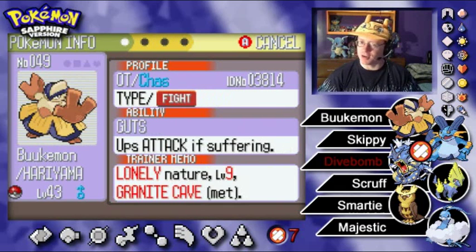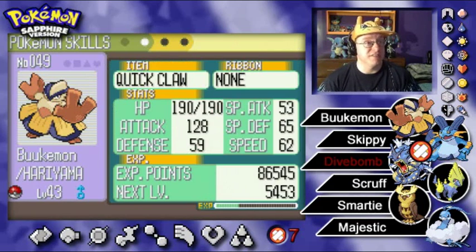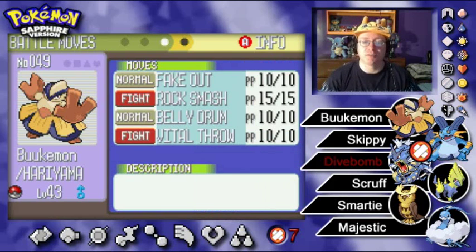Last but not least, we have Bukemon the Hariyama at level 43. Guts ability boosts attack with a status condition, and Lonely Nature ups attack while dropping defense. His attack stat is a powerful 128, but he's pretty slow — that's why he's got the Quick Claw to possibly outspeed. His moveset is Fake Out, Rock Smash, Belly Drum, and Vital Throw.